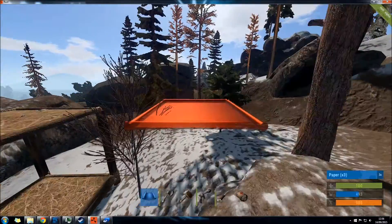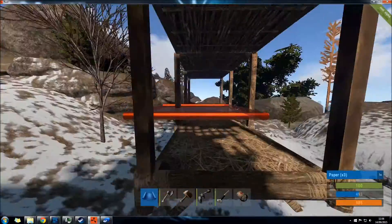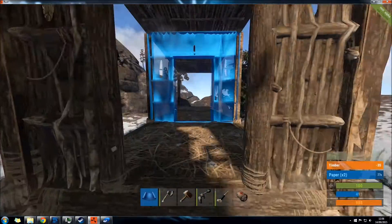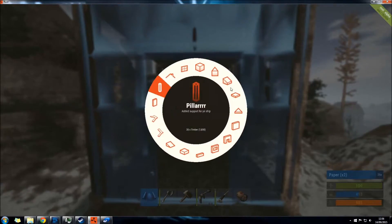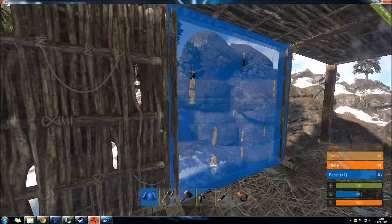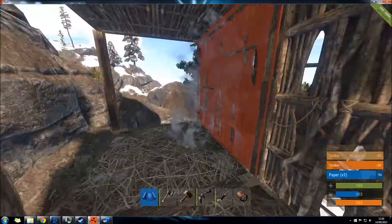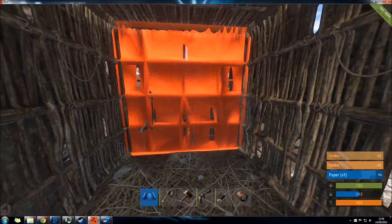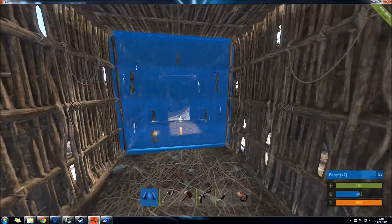For my building strategy, I convert the front door to armoured as soon as I can and I keep the walls as stone. For some reason stone seems to be more durable than sheet metal, which appears to have lower hit points even though it is an upgrade. I don't know why they've done that — it just seems a bit odd to me.